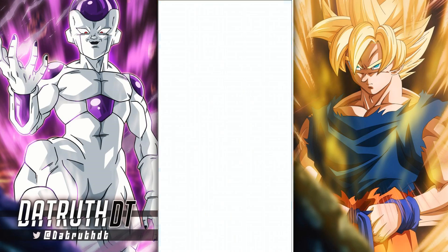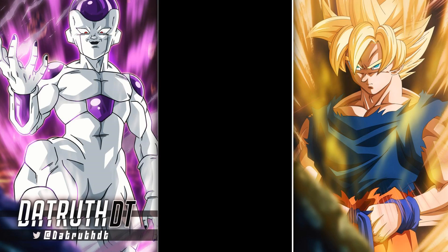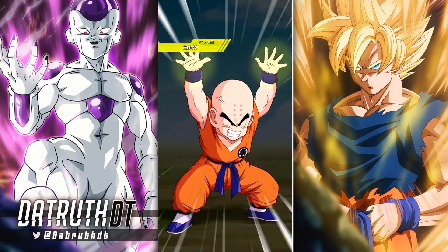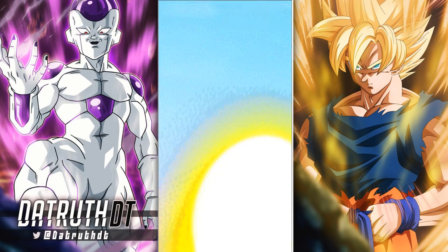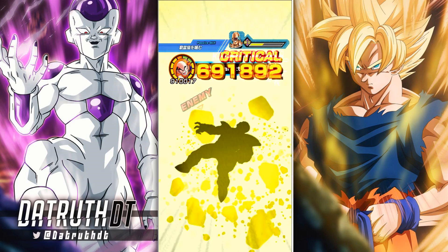LR Gogeta is here — him and that fusion ability, you get that off and that's going to be strong. There's another stun, and another super. I put Krillin with 11 additionals and 12 crits is what I did.